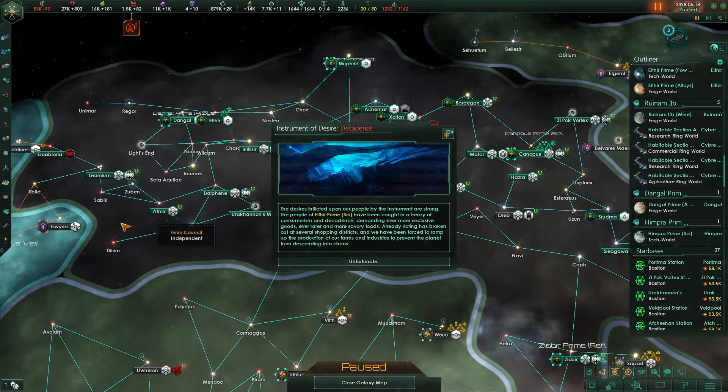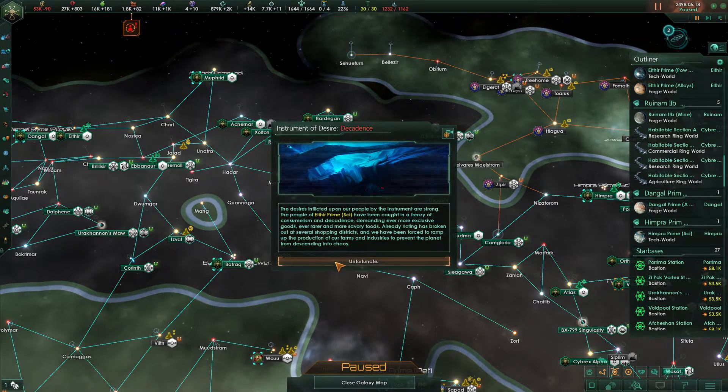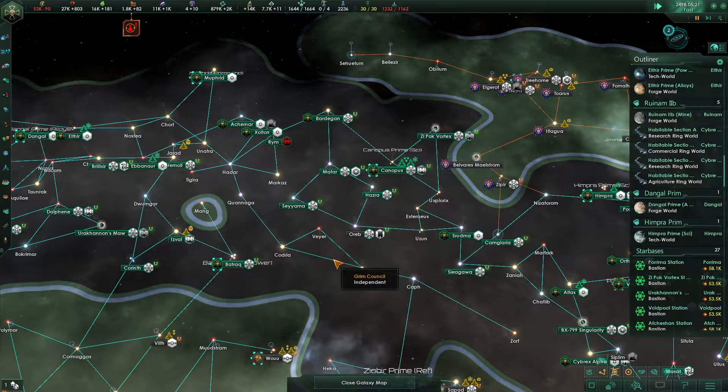Instrument of Desire event — Decadence. The desires inflicted by the instrument are strong. The people of Elthir Prime, the science variant, have been caught in a frenzy of consumerism and decadence, demanding ever more exclusive goods and rarer, more savory foods. Rioting has broken out at several shopping districts, and we've been forced to ramp up production on our farms and industries to prevent the planet from descending into chaos. I think we'll be okay, but that's going to hurt.